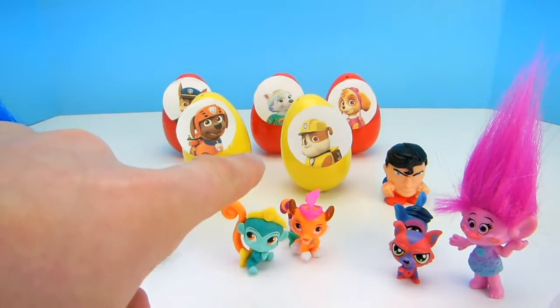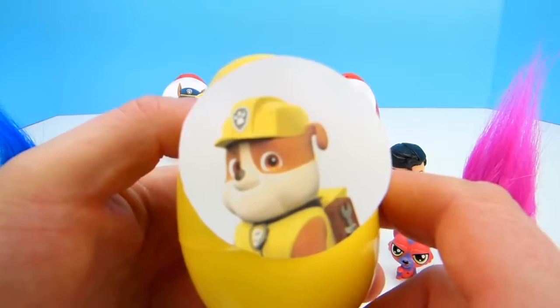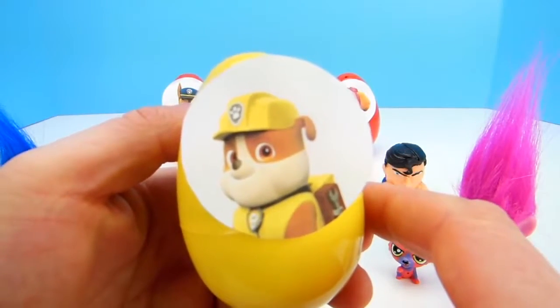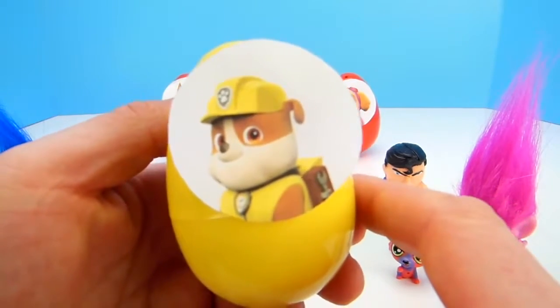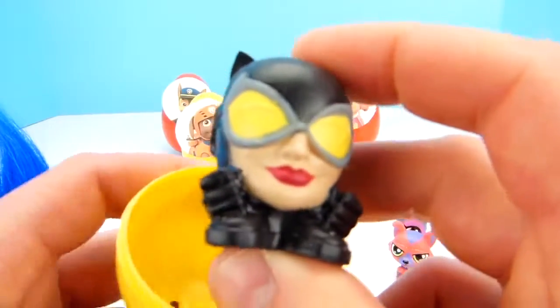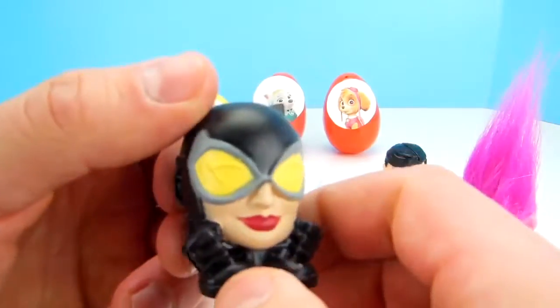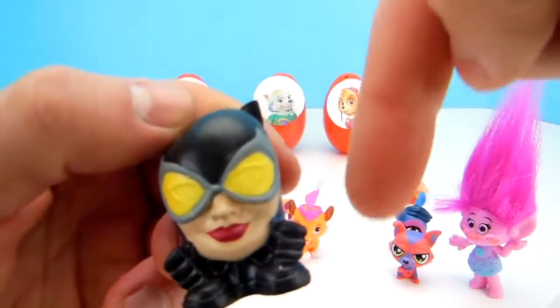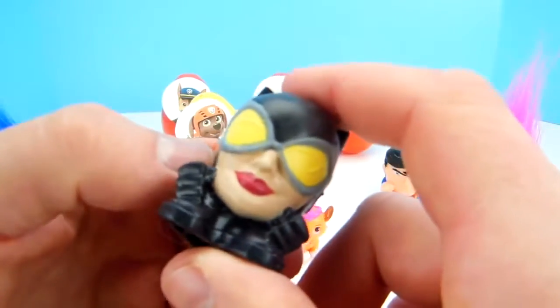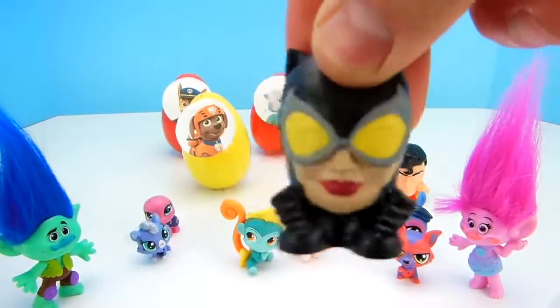Let's see what's in Rubble's Egg! Now we all know Rubble from Paw Patrol — Rubble is our construction dog, he wears a yellow hard hat! Should we open up Rubble's Egg? Let's open it up! Look at that — who is this? This is the second question of the day! This little Mashem is a lady superhero, but I don't know who it is! You gotta help me out, so comment below if you know the answer! Should we give her a squish? Look how squishy she is! Let's give her a pull! Super squishy!